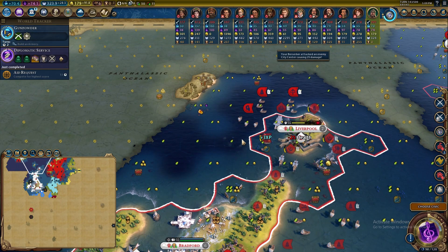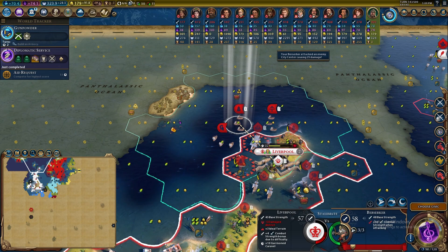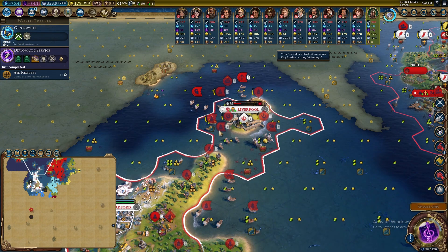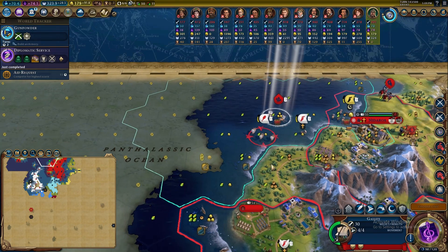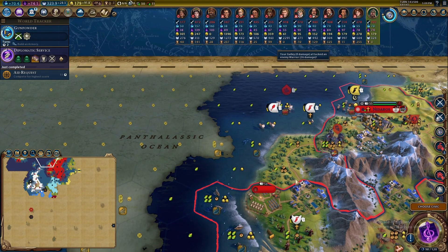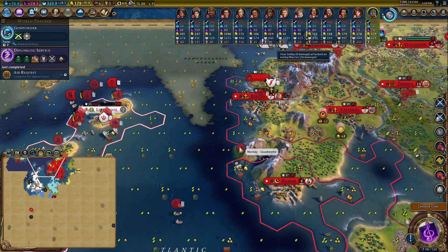I can actually go in from the sea — that's unreal. Does that work with the knight? It does too! I did not realize that mechanic was part of the game. This guy doesn't quite have the movement for a victory though. Up near our homelands I've found a warrior sneaking around, so we've got to keep an eye on that, but nothing too worrisome from the English here.